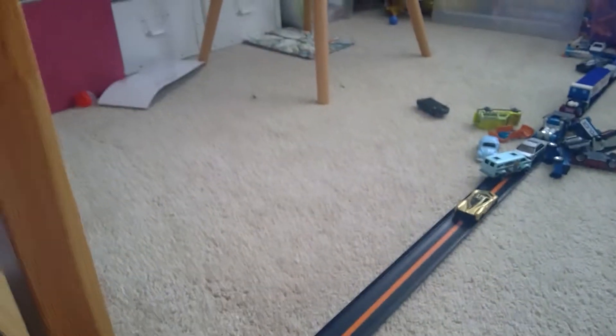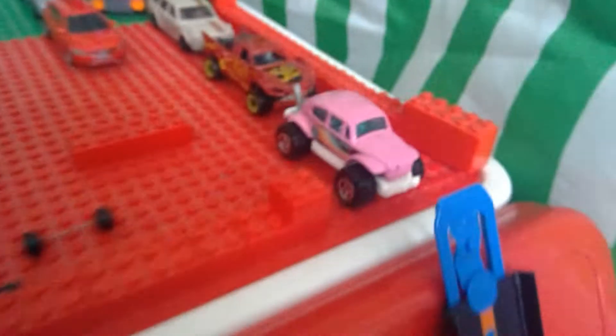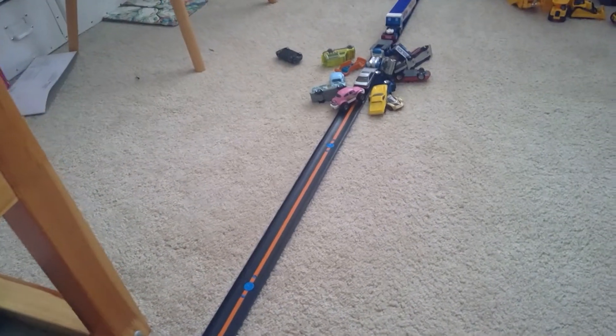Pagani slams in and pushes the Chevy Van curbside — that's not good. Here comes the Ford GT. The Chevy Van just gets taken and Pagani makes a recovery. Here comes the Lotus Europa — it just slams in and takes out that Ford GT. Now here comes the VW Beetle 4x4 — just slams in and goes curbside. The Ford GT got tossed somewhere.